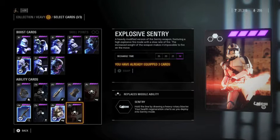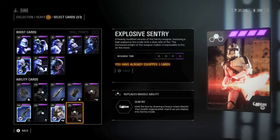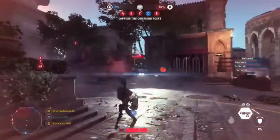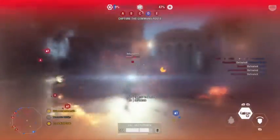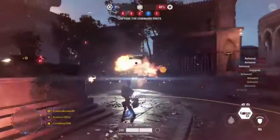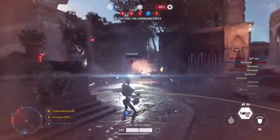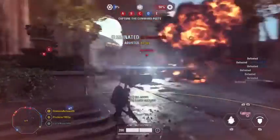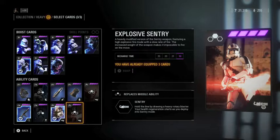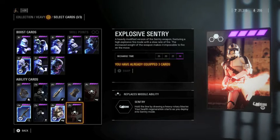At number 2 we have the explosive sentry for the heavy class — the better brother of the supercharged sentry. It's like a minigun but fires explosive rounds at a slow rate, maybe about one shot per second. They travel a long way, have good explosive damage so you don't need to directly hit someone, and it overall just destroys.